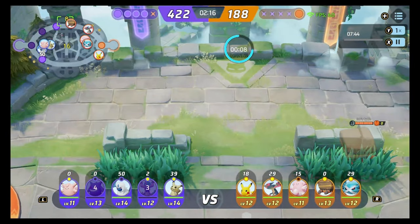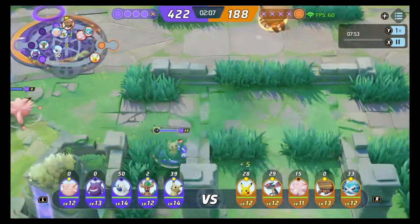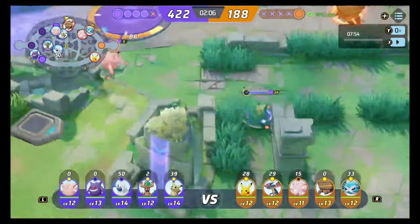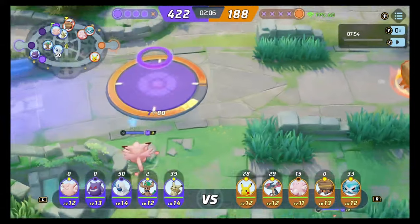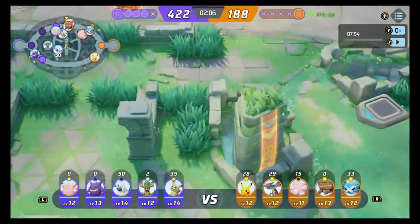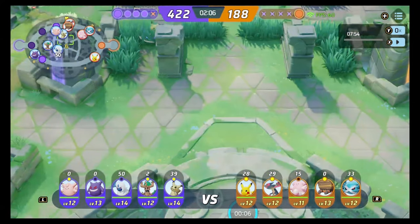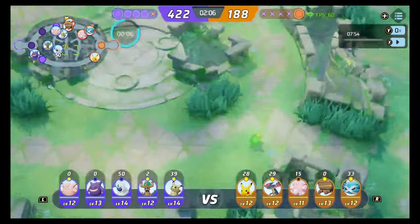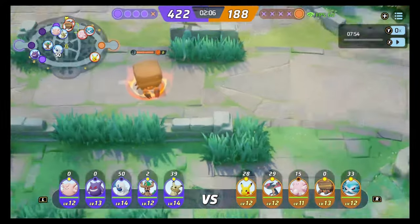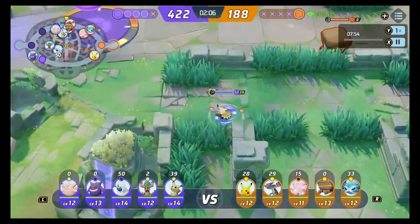When playing the Rayquaza fight as Mimikyu, you want to maintain vision on the top side. You've got a lot of distance with Shadow Sneak, so you're maintaining vision on the goal zone and can get there quickly. If the enemy is running through from the top side, you know about it. If your team goes in from the bottom side, you can use Shadow Sneak to engage over the wall. You definitely want to be playing Mimikyu from the top side, especially if you've won your top lane — maintain that vision, that resource, that Flux Zone.